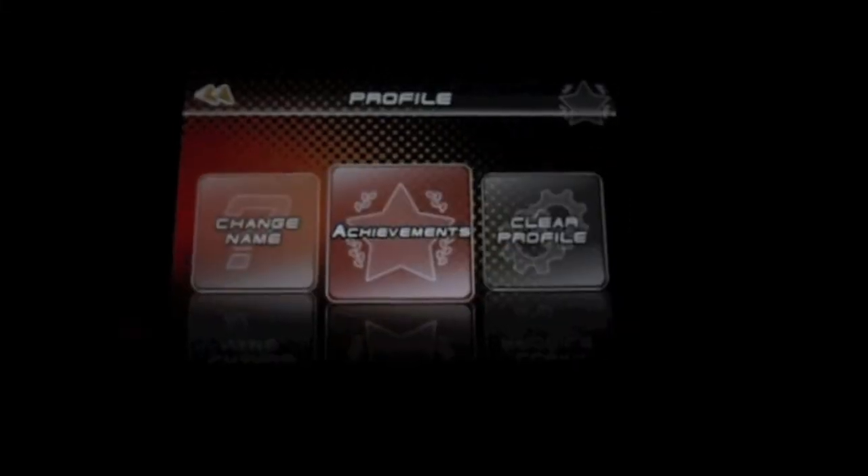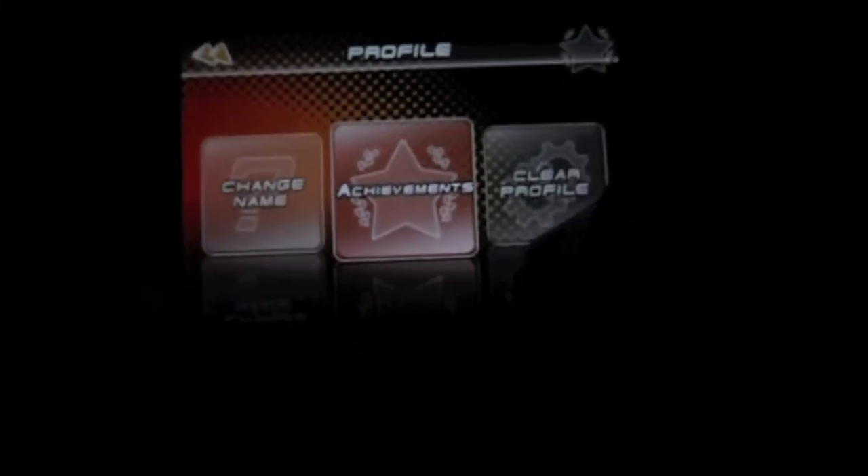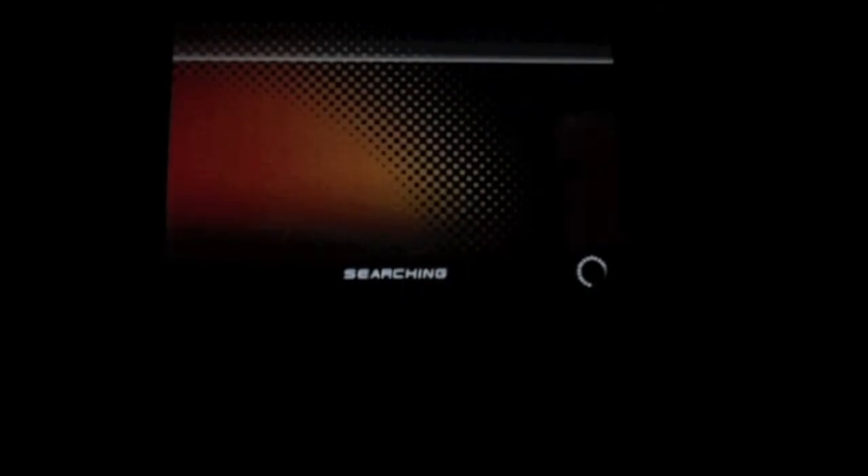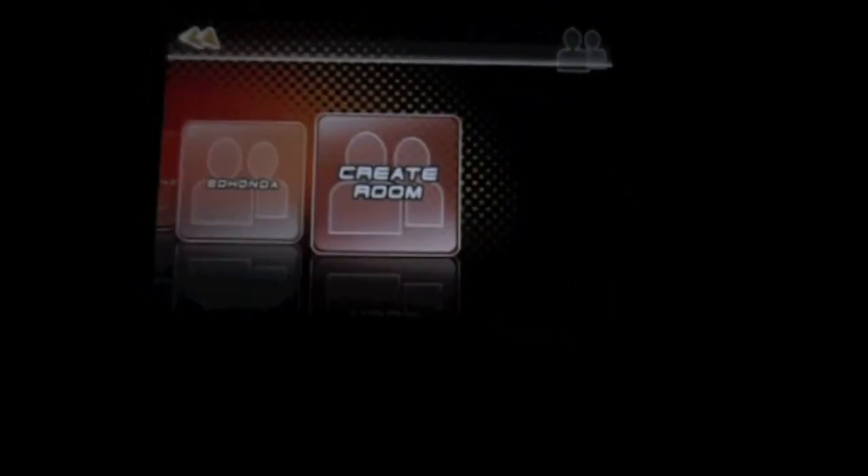In profile you can unlock achievements, clear your profile, or change your name. In multiplayer, you go on the internet and choose your server and verse anyone you see there, or create your own room.